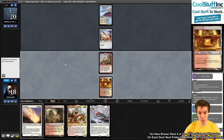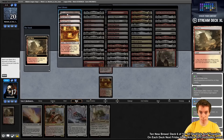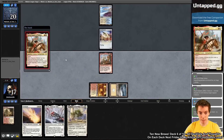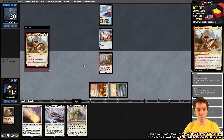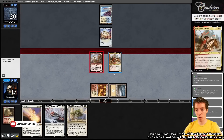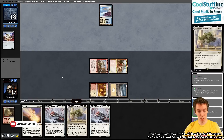Opponent plays Ornithopter — looks like Hammer Time. They cast Flowering of the White Tree. We move to combat, sending in Merry and Ragavan. Ragavan triggers giving us a Scroll, and Merry's card draw triggers too. They'd love to chump block the Ragavan — opponent blocks. We say go with Flowering of the White Tree and Solitude available next turn. Ragavan to Merry is a very appealing combination.